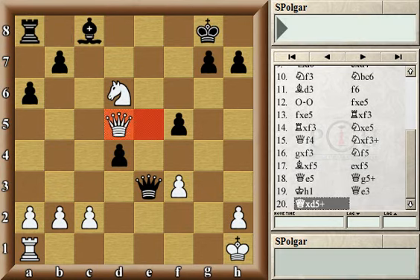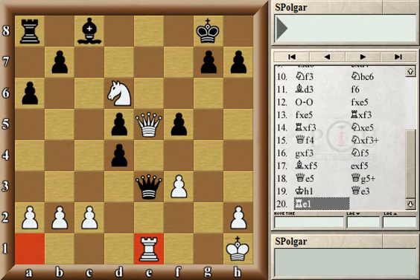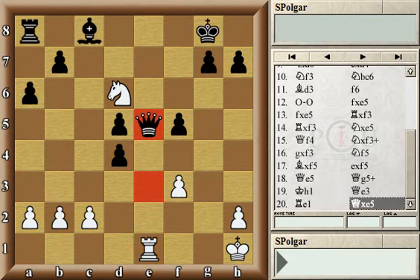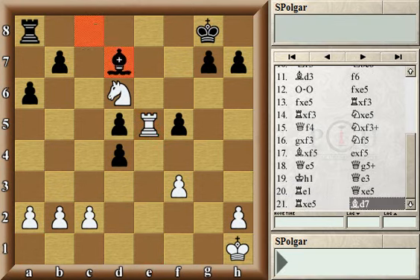After queen e3, when black offered the trade of queens, white found the best move to trade queens under his own terms by playing rook e1. Black was playing for a win by trading queens and then playing bishop to d7, the only move. And here white made a mistake.